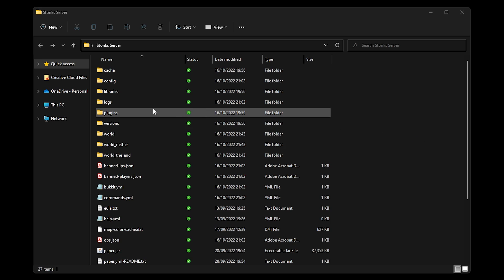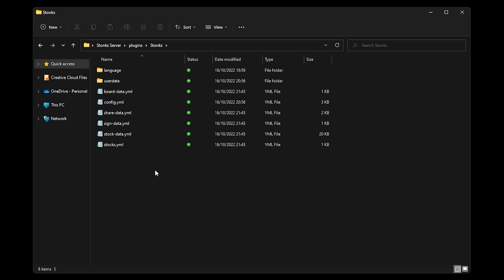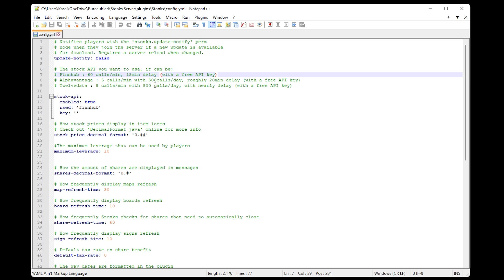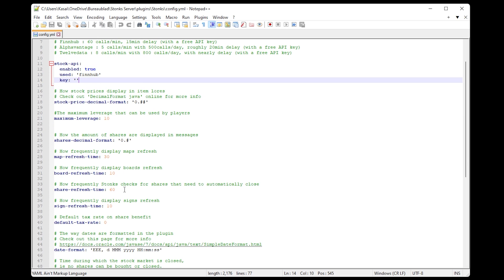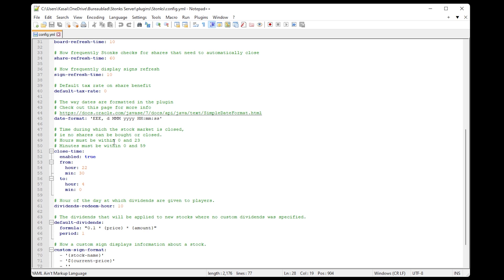Now let's take a look at the config. Go to your server folder, click on plugins, then Stonks. In the Stonks folder you should have two folders and a bunch of files. Look for the config.yml file and open it. There's lots of stuff you can change — I won't go over every single detail. The stock API section is something we'll look at in a second. You can change the maximum leverage, which is currently 10, as well as the map refresh time, board refresh time, and share refresh time.